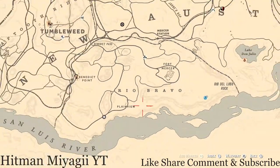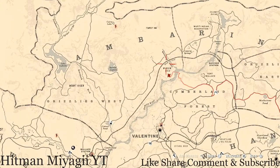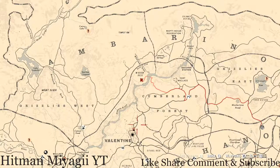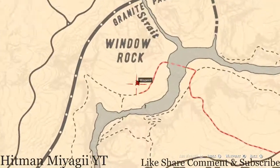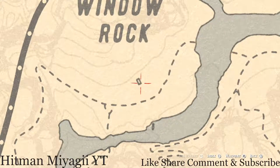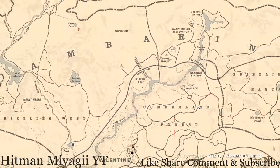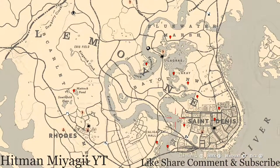The next thing I want to get to is the Caribbean romantic alcohol bottle, which today is up near the Window Rock route — that's right above Cumberland Forest and right outside of Valentine. Just run up to this location, go inside this shack where the waypoint is, go through the door and to your left. On the table, that's where the Caribbean romantic alcohol bottle is for today.